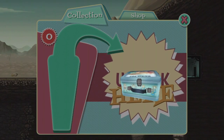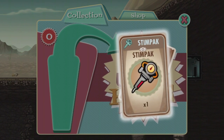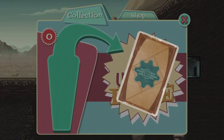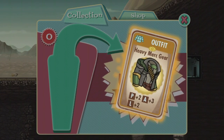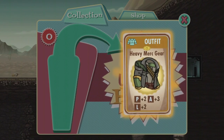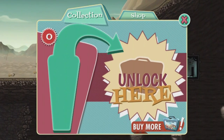Now this part is fun — it's like an unboxing. Let's see what was in our lunch box that we won: a pistol, a Stimpak which can help them recover health, some caps, and something rare — Heavy Merc gear! We can equip this outfit and it'll increase Perception, Agility, and Luck. This is going on someone in the diner so we can get more food resources because of the Luck and Agility bonuses.